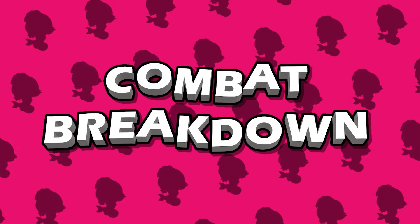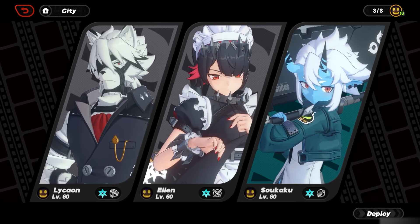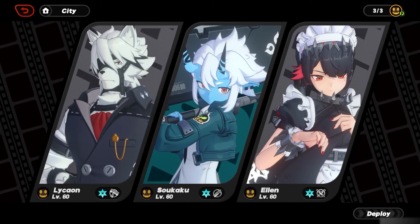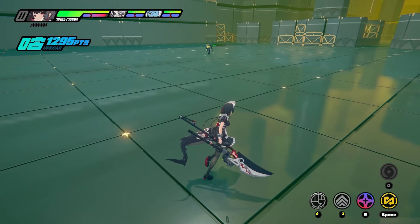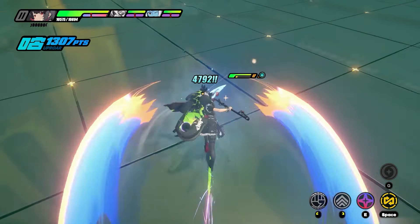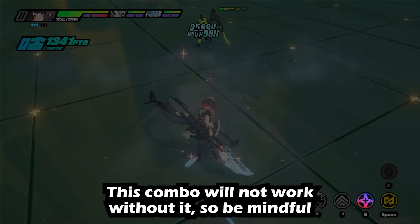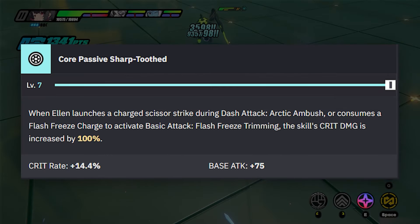Now let's cover the combat breakdown. Here we're showcasing one of Ellen Jo's best comps upon launch: Von Leichen, Sokaku, and Ellen Jo. Make sure to have Sokaku before Ellen Jo in the rotation, as you'll want to proc Quick Assists with Ellen Jo versus Von Leichen. Start with Ellen's initiation — the dash combo. Dash into a full sprint to gain momentum, then lunge at opponents with Arctic Ambush. After using Arctic Ambush, you should most likely have your EX Special ready. The dash into special procs the core passive, Shark Tooth, increasing the skill's crit damage by 100%.